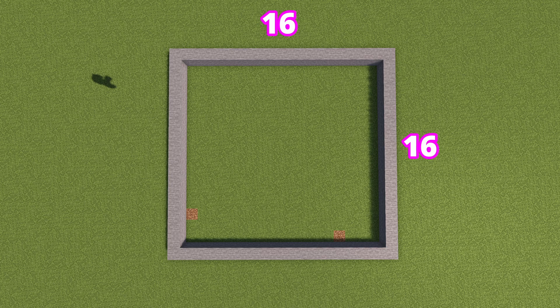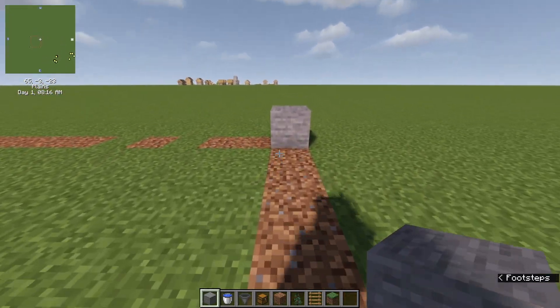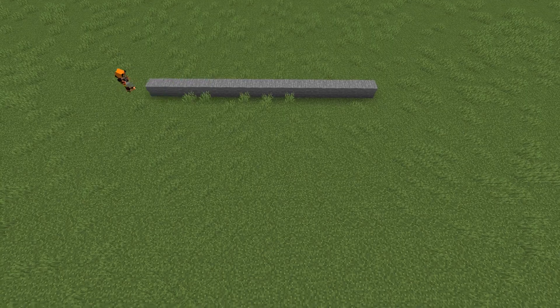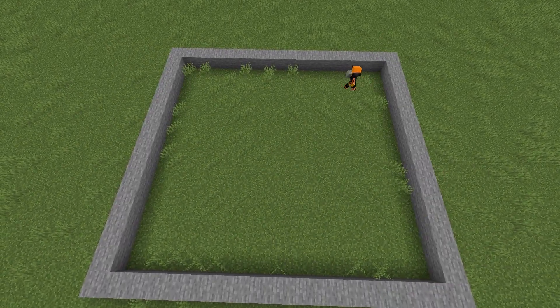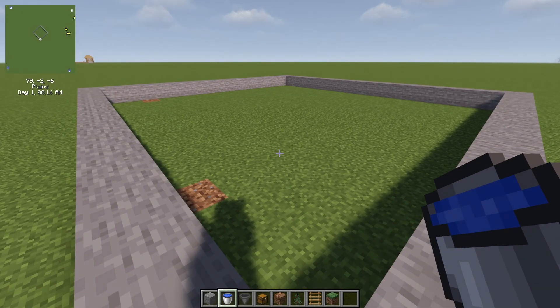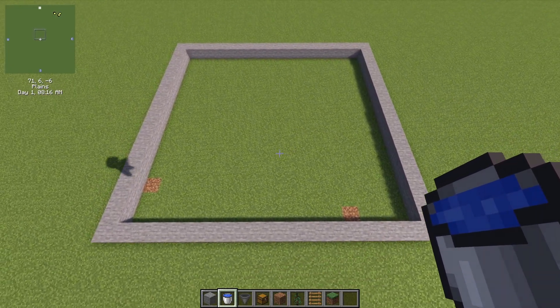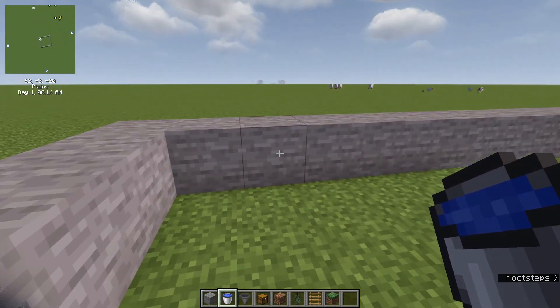The first thing you need to do is build a 16 by 16 square of your choice of blocks. For now I'm just gonna be choosing stone. After you have that built, go to any side you choose and fill up one side entirely with water.